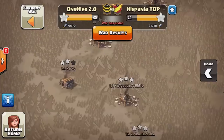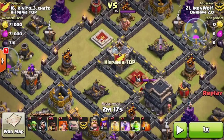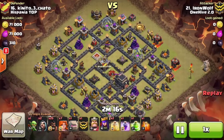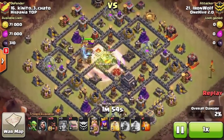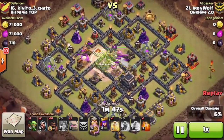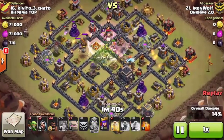The next attack is by our buddy Iron Wolf, and you guys are going to love it. It is a Falk attack, and if you notice there is a hole in the base that Iron Wolf is going to exploit to the fullest. What he does is drop a heal, a rage, and a jump spell right out of the gate before dropping any troops. Then he drops his golem for inside-out range. He already has three spells placed while the golem comes out not doing much, and as soon as all the defenses target the golem, he drops all his Bowlers and they just wreck the core. Then immediately — not wasting any time — he sends hogs around the base.